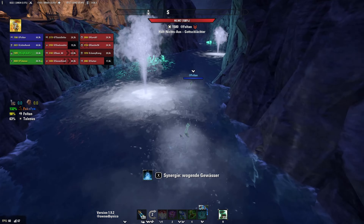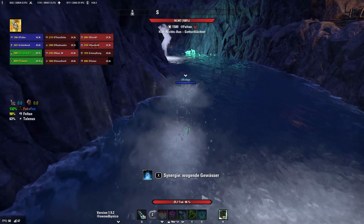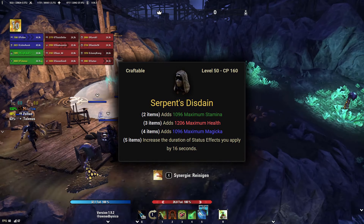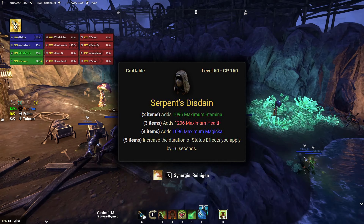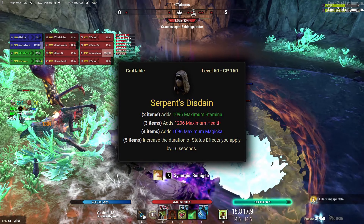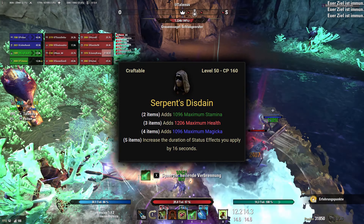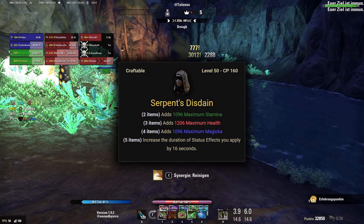The trial sets, of course, have a normal and a perfected version. The normal version drops from chests, quests, and normal difficulty encounters, and the perfected version drops from veteran and hard mode difficulty encounters. And then we have one more set worth talking about: Serpent's Disdain, a crafted set. It increases the duration of status effects by 16 seconds, raising all damage and debuff effects applied by status effect procs to 20 seconds — for example, burning, minor vulnerability, minor brittle, and so on. This isn't overly amazing as all these effects can be kept up permanently anyways, but I think the set can still be decent in some cases and is pretty much the only craftable support set, so it could be interesting for beginners.